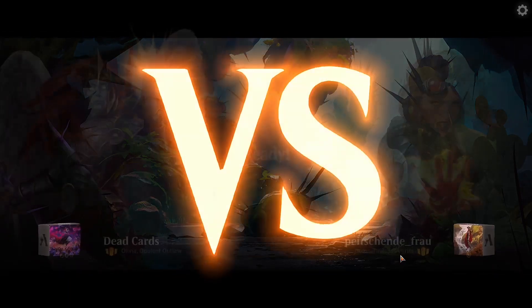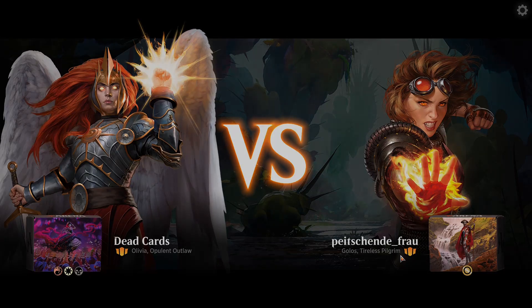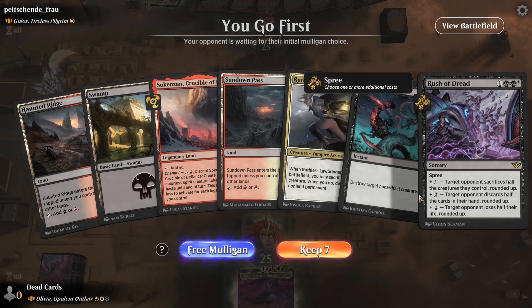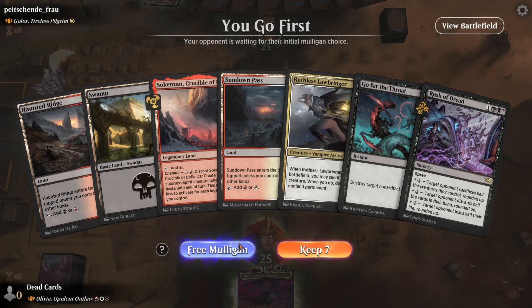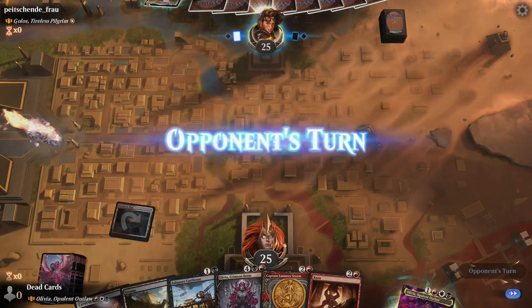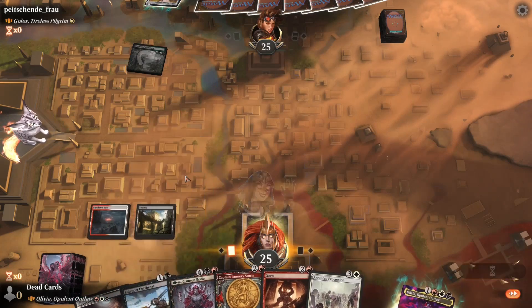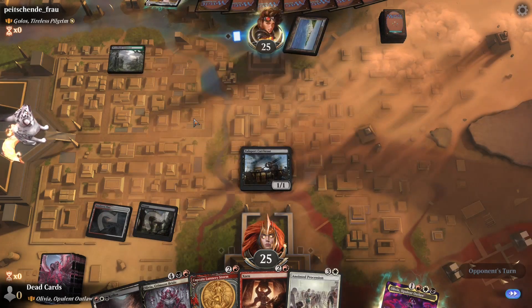Okay, what do we got here — Golos, awesome. I love going against Golos — that's the value engine. That's certainly a hand; I kind of want to keep it. I should probably play it safe. Let's put a prime piece out right away so they can remove that instead. Druid — ain't no way they're blocking either one of these, so we swing it in.